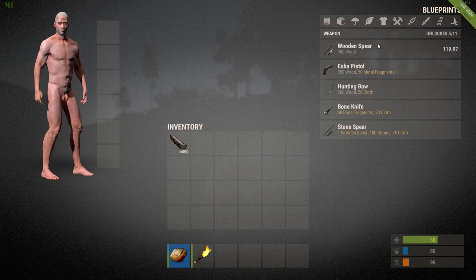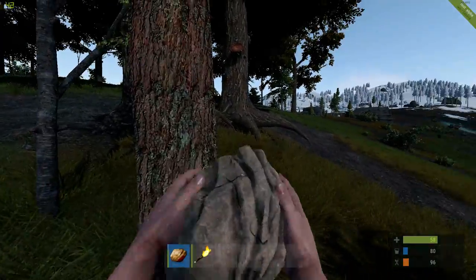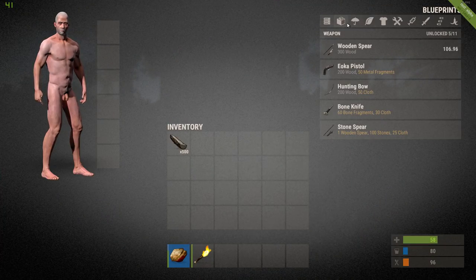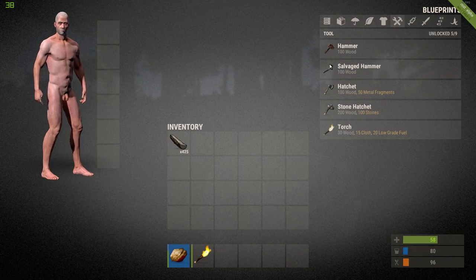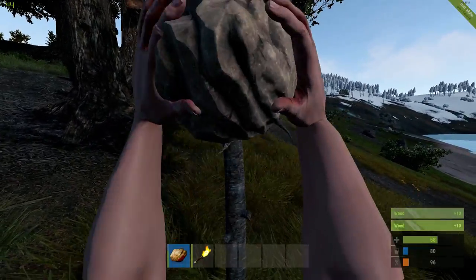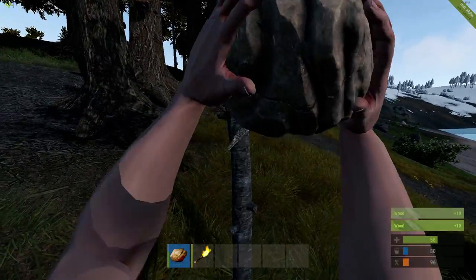Let's actually get a weapon — it's going to cost 300 wood. We're also going to need some paper. With paper, we can make a building plan. And we're probably going to need a hammer. With a hammer, we're going to be able to upgrade our stuff. So when you first build your stuff, you're going to be laying down a foundation, and it's super easy to destroy at first.